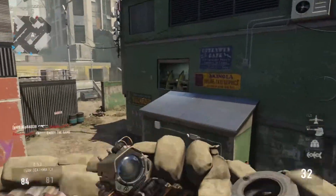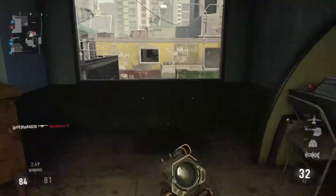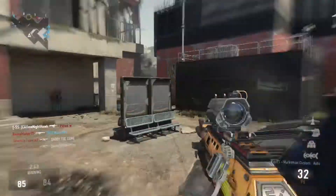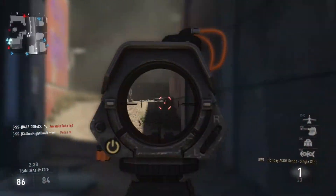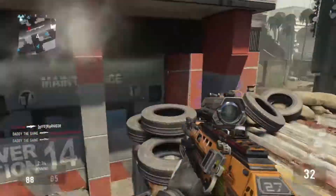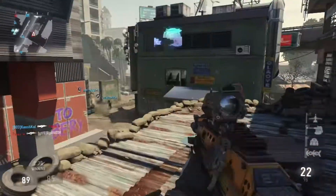I just want to inform you guys that you don't have to have the Inferno or Obsidian Steed to use the ACOG scope with the BAL-27. Get the BAL-27 Marksman in a supply drop — it doesn't have to be an advanced supply drop. This was just the original supply drop that came with the game when I got the BAL-27 Marksman.